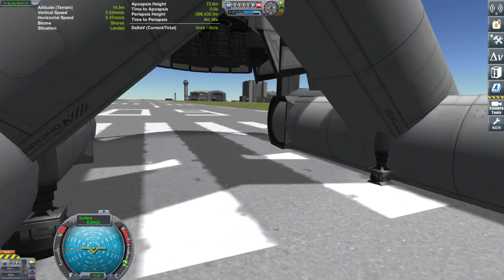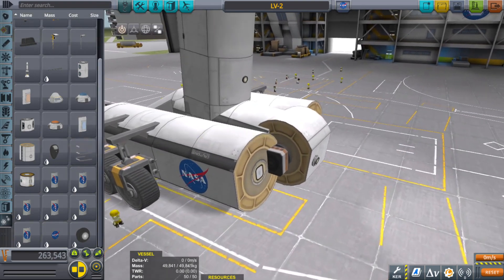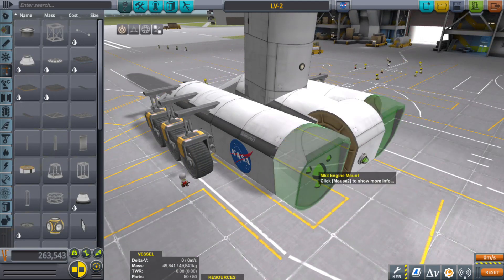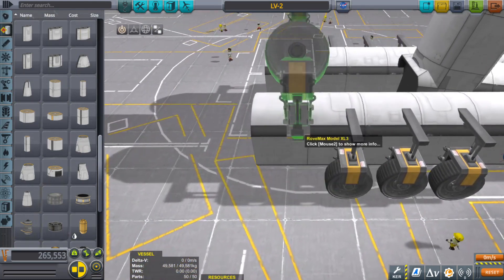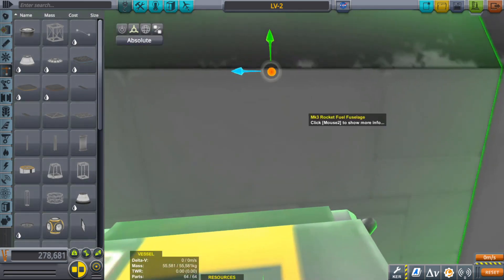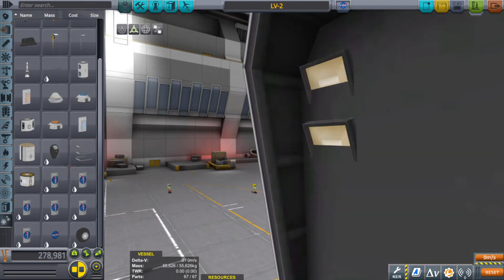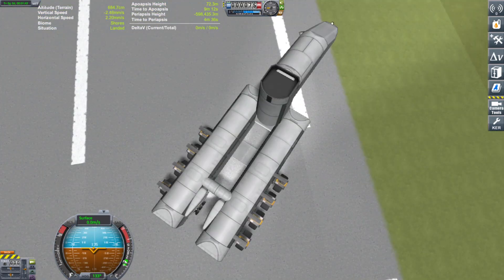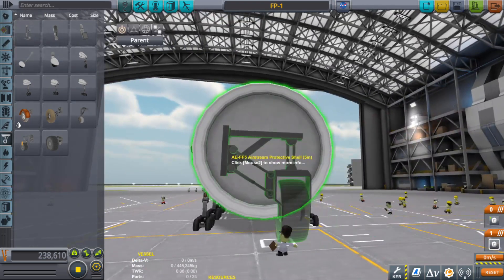I rebuilt the loading vehicle so it can go over bumps, ramps, and ridges a lot easier. The slanted ramp pieces looked cool but kept it from being able to get on and off the runway, so I went for a more practical design. Testing it out, it's got a nice big NASA logo on the side — kind of reminds me of some sort of long-necked dinosaur. The next vehicle I wanted to build was some sort of refueler.